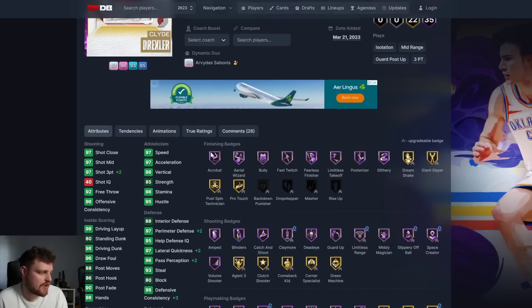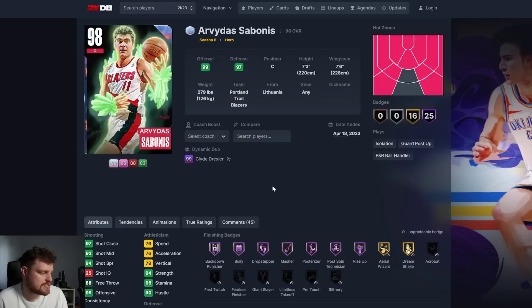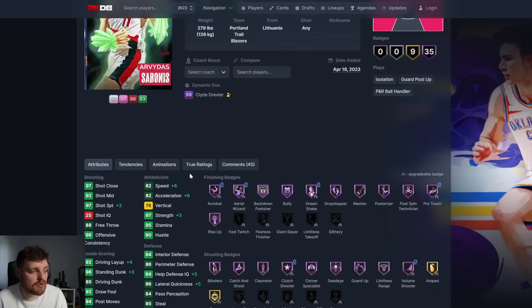Clyde at 35 hoffs gets a little bit better. And what does it do to Sabonis - does it boost his speed? It does! This makes Sabonis a lot more interesting.